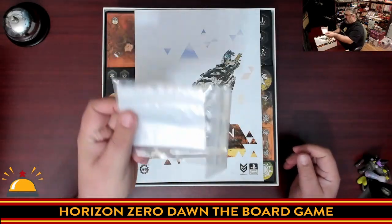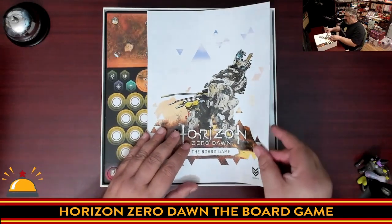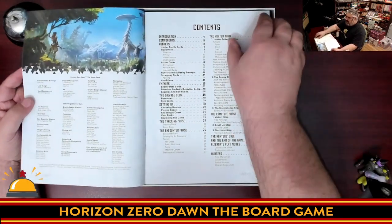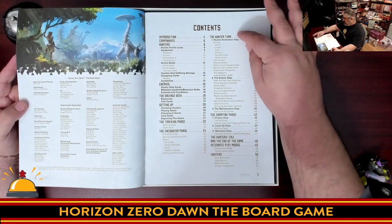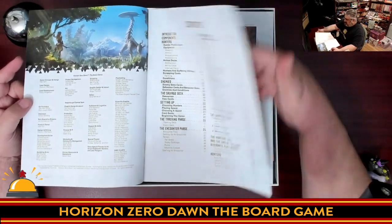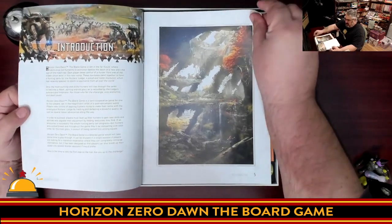I'm going to get these baggies out of the way — bonus points for giving me baggies, I always appreciate that. This one looks like it's going to have a learning curve. Look at this contents page — I feel like I just opened an RPG. We have enemies, the salvage deck, setting up and counter phase, the hunter turn step, and the enemy step. Meaty looking game. And the art is nice — I expected that.